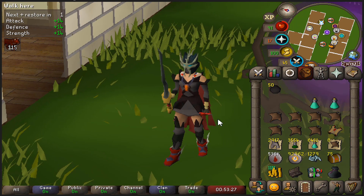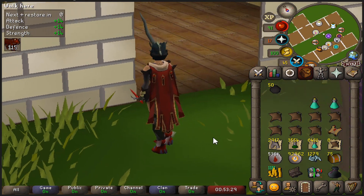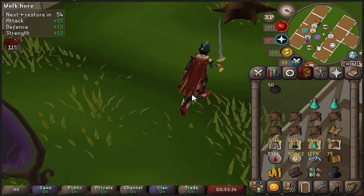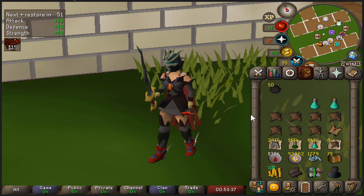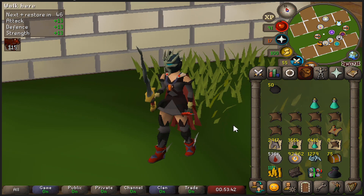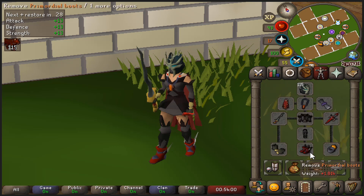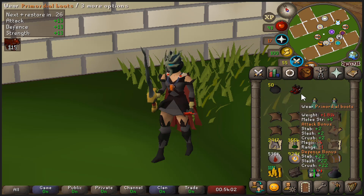Nerd ecstatic over pixel game. I have prims! So, obligatory UIM take — these are not a big upgrade at all, and the only reason they are worth keeping and using is because they are boots, and there are no other boots that are worth keeping unless we're talking very specific scenarios. There is no point in keeping two pairs of boots, so we are keeping prims.